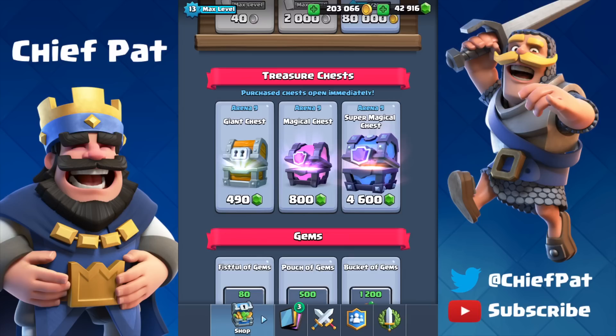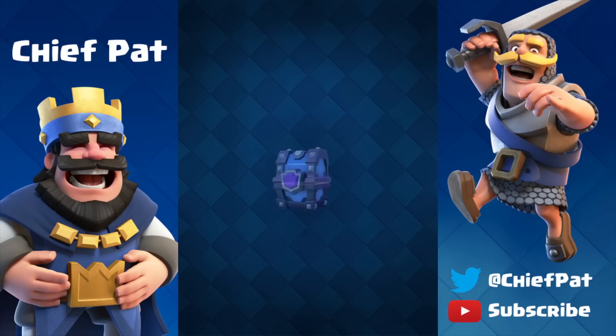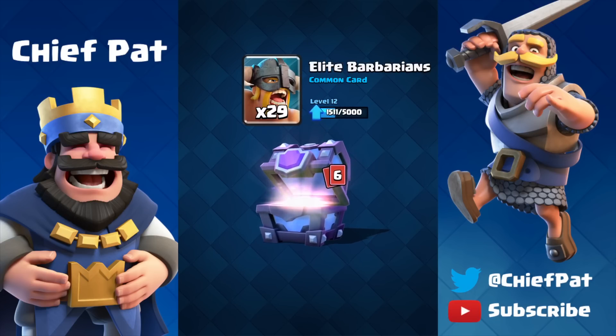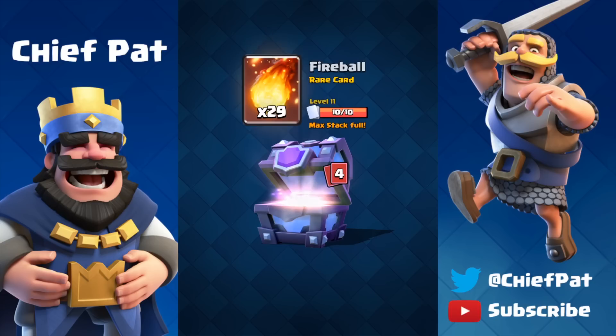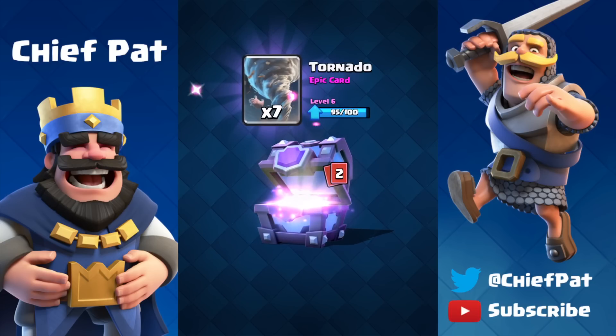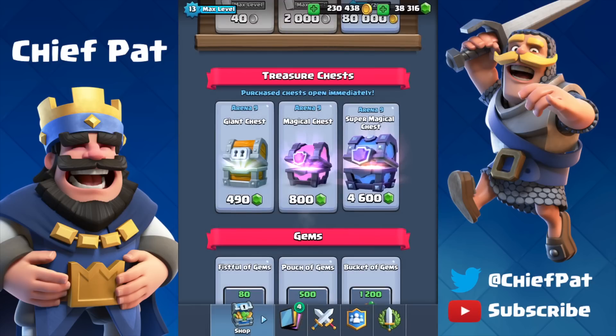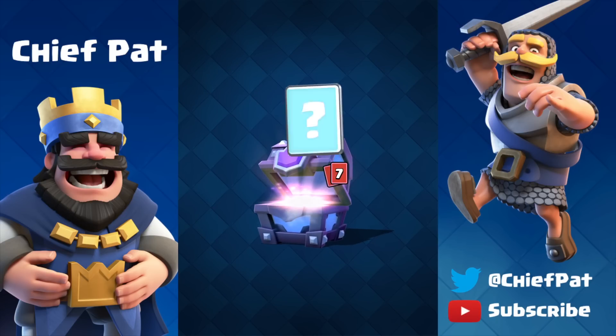Before each battle I get into today, we're going to open up three super magical chests. Since our Clone Spell is only level 3, we should be able to upgrade it a couple of times, as well as my Tornadoes and Elite Barbarians are not maxed out. We already got a pair of Clone Spells and seven Tornadoes, which means we can at least upgrade our Tornado Spell before we get into the next battle.